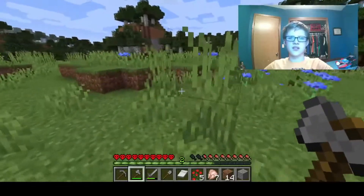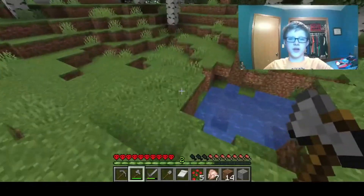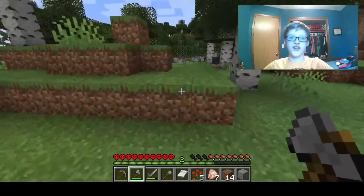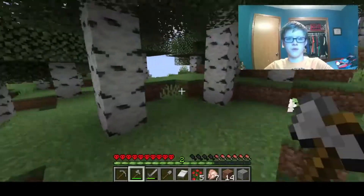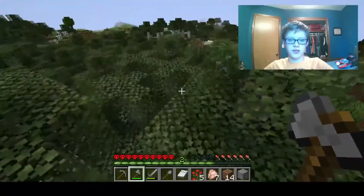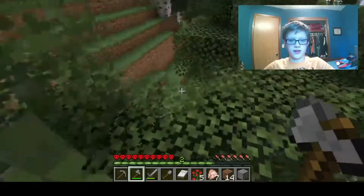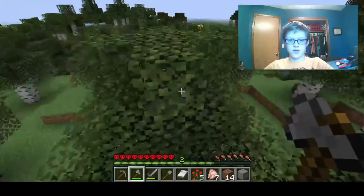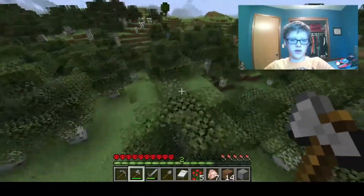We always want to explore, right? Water is scary. I think this biome is called a birchwood forest. Oh, that looks like a good place! Let's be some parkour masters — no, I don't want to die. We definitely need some food.